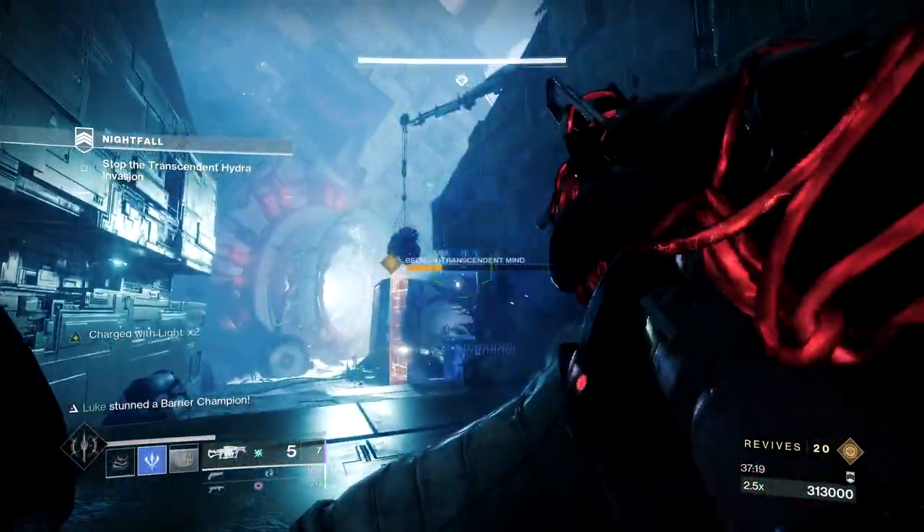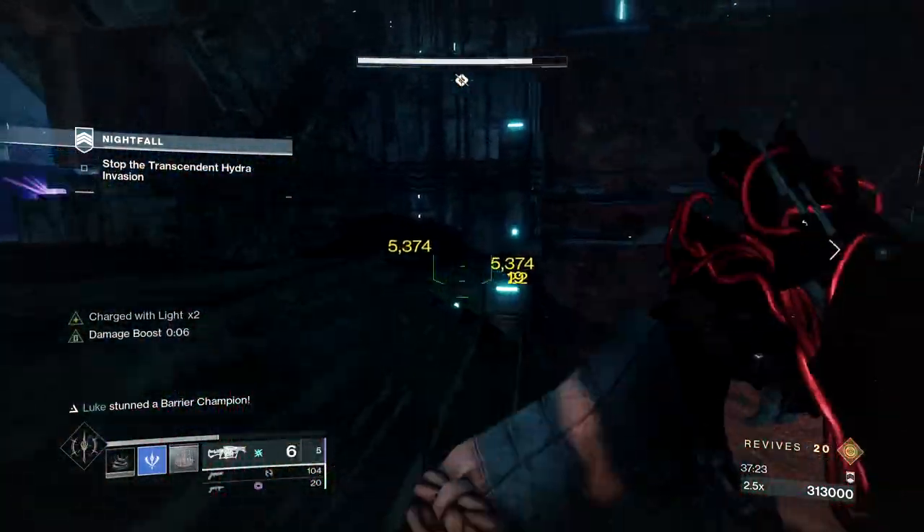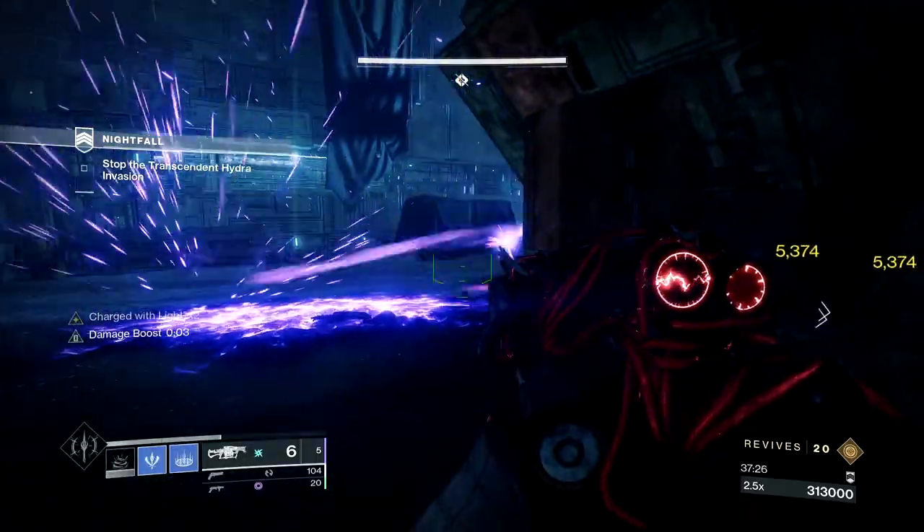Rinse and repeat what you just did. Clear the room, one person takes Bellman's aggro, the other two kill the barriers, and then it's time to focus damage on Bellman until he's dead.